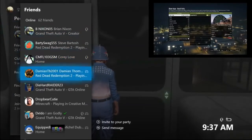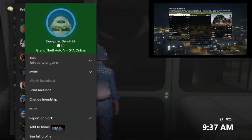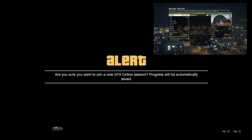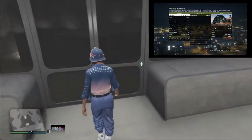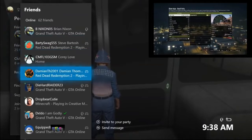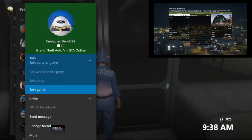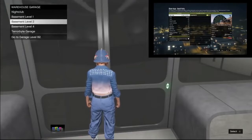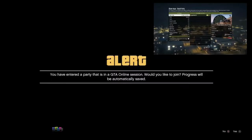If you're on Xbox One, make sure not to spam A to join your friend, because you won't have time to select basement level two — you'll get the GTA session details right away and it won't work. Join your friend, select 'join game' only one time, back out from there, wait about five seconds, and then select basement level two.